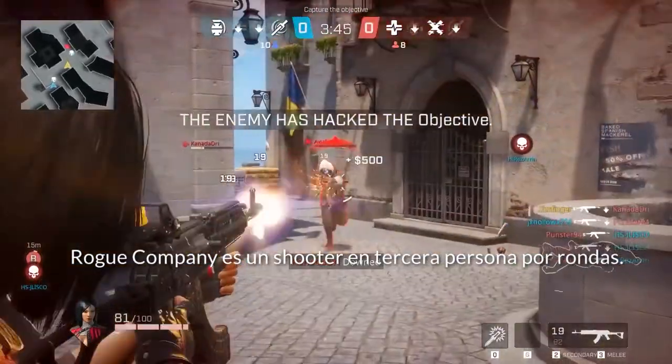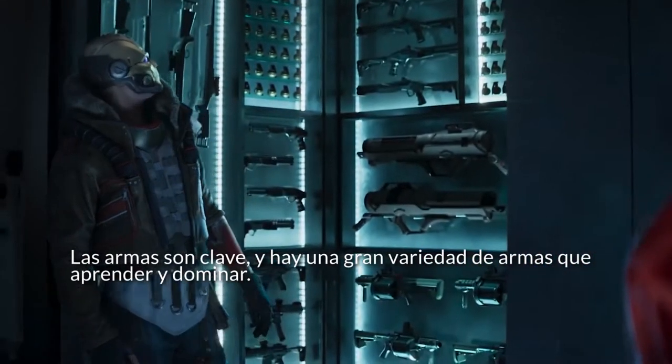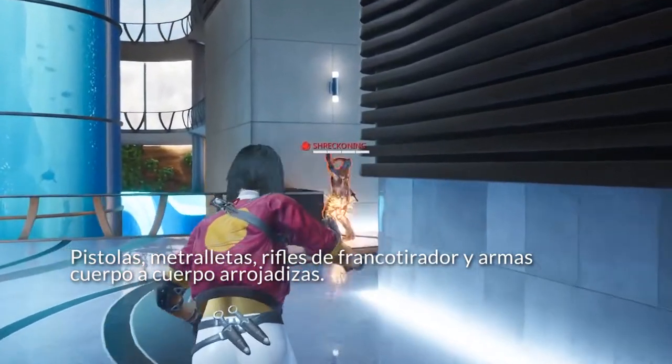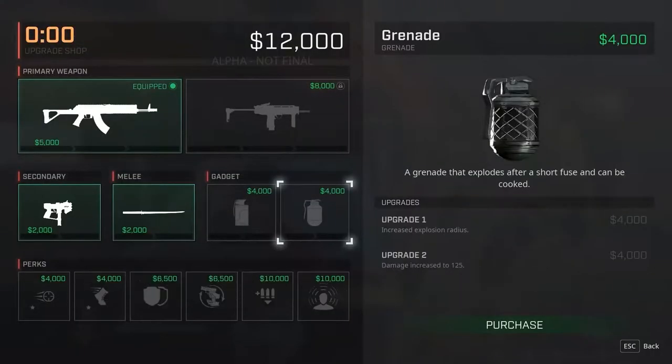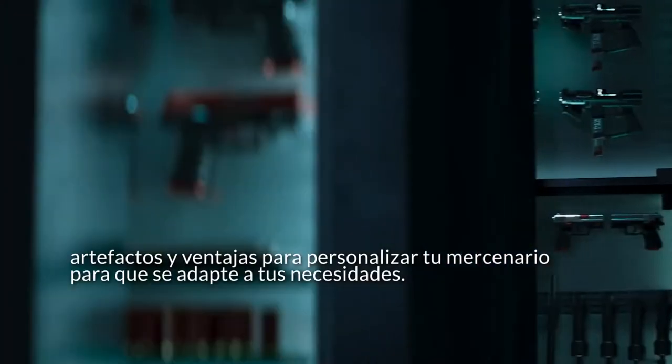Rogue Company is a round-based third-person shooter. Gunplay is king here, and there is a wide variety of weapons to learn and master: pistols, SMGs, sniper rifles, and even throwable melee weapons. As you complete each round in a match, you'll have the opportunity to buy and upgrade your arsenal of weapons, gadgets, and perks to custom tailor your Rogue to suit your needs.